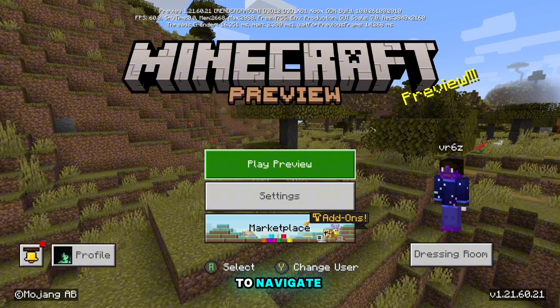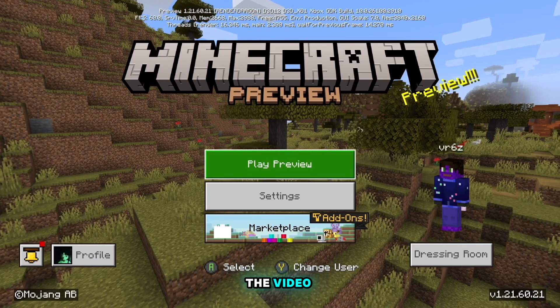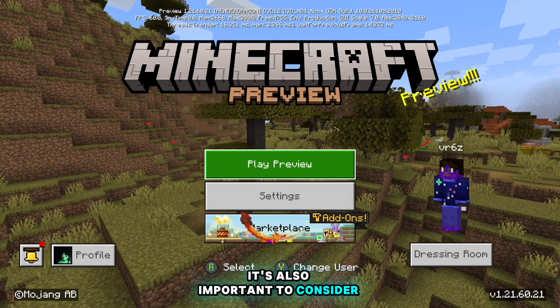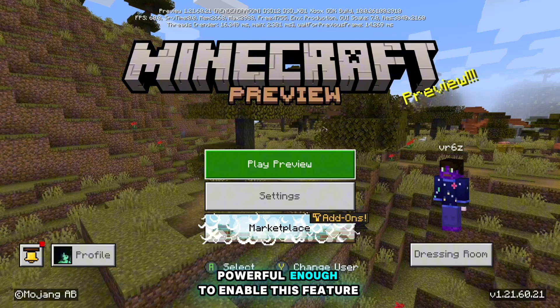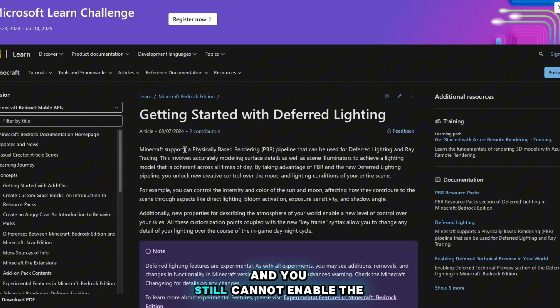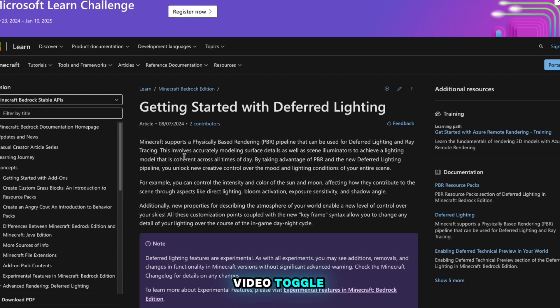To make things a bit easier to navigate, I've added timestamps to the video to help you find the steps you may need help with. It's also important to consider that your device must be powerful enough to enable this feature. If you've done every step correctly and you still cannot enable the video toggle, this might be why.